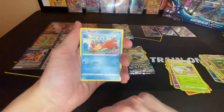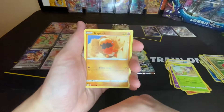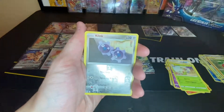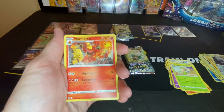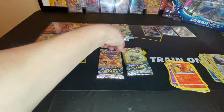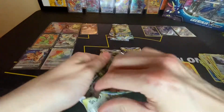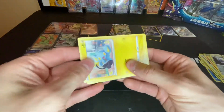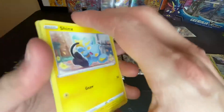Electabuzz, Gible, Trapinch exploding out of the sand, Klink, and a Magmortar non-holo.